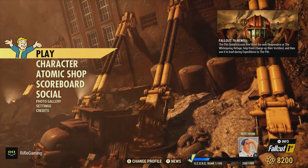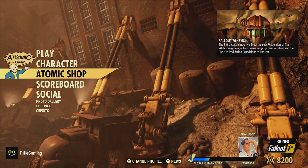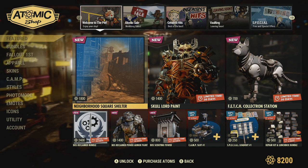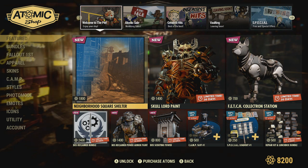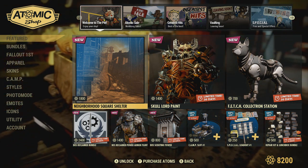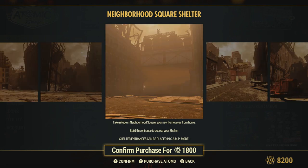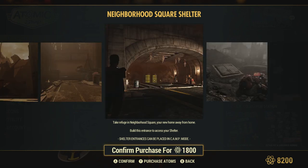Hey, what's going on everyone? I appreciate y'all coming here and checking out this Fallout 76 video. In this one, I'm going to be showing y'all a new shelter that Bethesda just added into the game within the Fallout 76 Pit DLC. As you can see, the shelter is called Neighborhood Square Shelter, and it costs a whopping 1,800 atom points. So yeah, it's definitely not cheap. I thought making a video over this new shelter would be beneficial for players on whether or not they want to buy it.